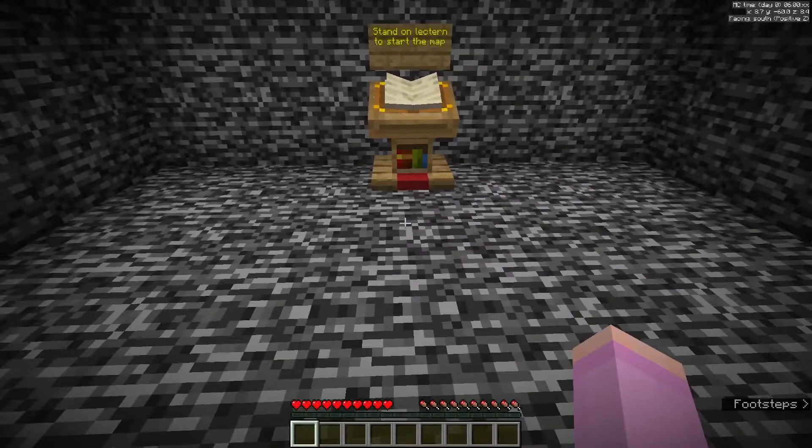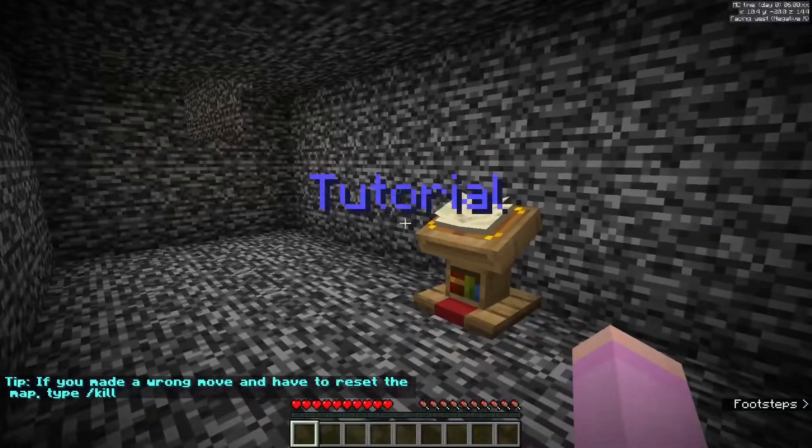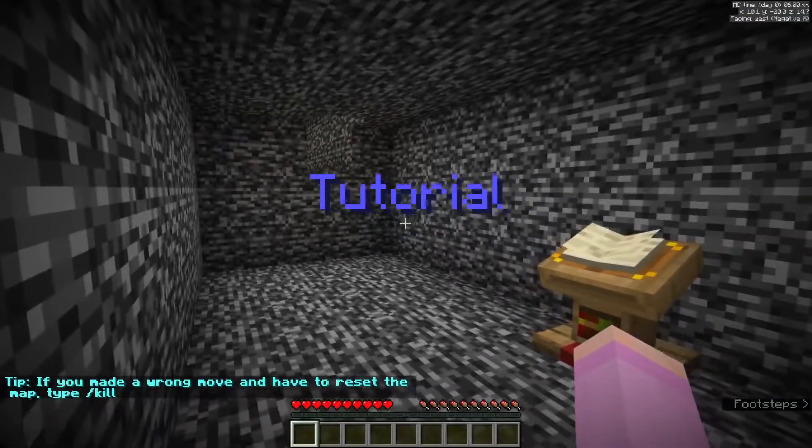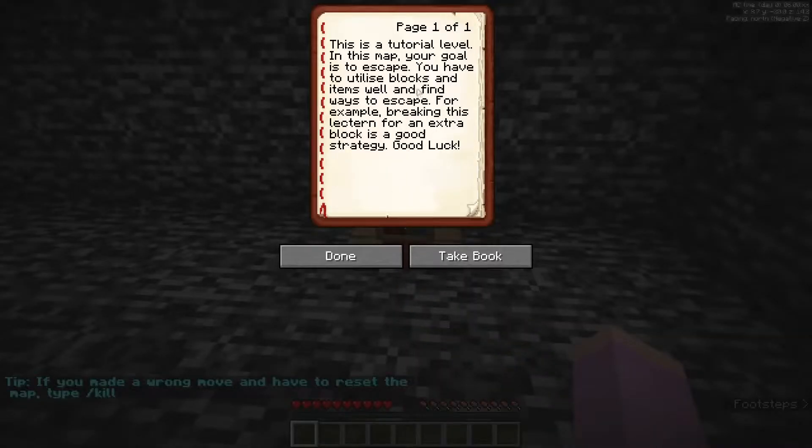Not much more to be said before starting. Stand on lectern to start the map. Oh, tutorial. If you made a wrong move, you have to reset the map, type slash kill. Tutorial level: in this map, your goal is to escape. You have to utilize blocks and items well and find ways to escape. For example, breaking this lectern for an extra block is a good strategy. Good luck.